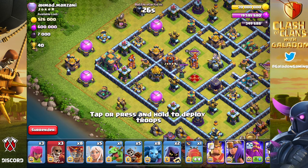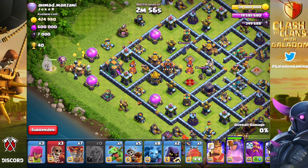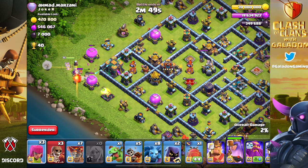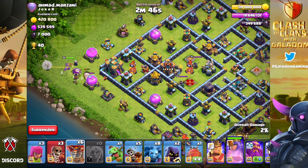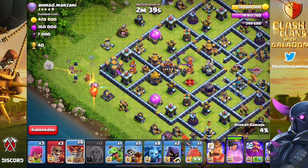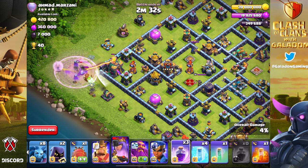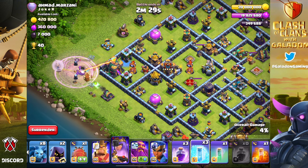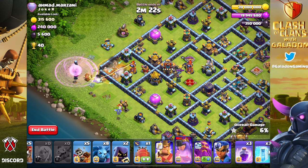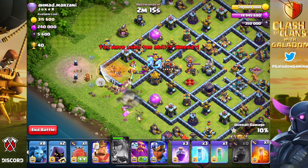Here we go, final attempt of the day. This base is more along the lines of what I'd expect - an anti-three-star with the town hall out on the corner, making the archer queen's job easy. She'll roll in, take it down, hopefully get the inferno and a few other defenses. The question is what to do with the blimp. One idea would be a siege barracks instead to complete the funnel with the barbarian king - that probably would have been wise, but we're average clashers.